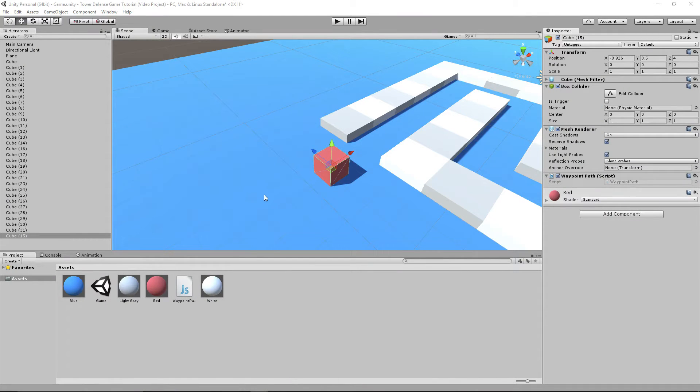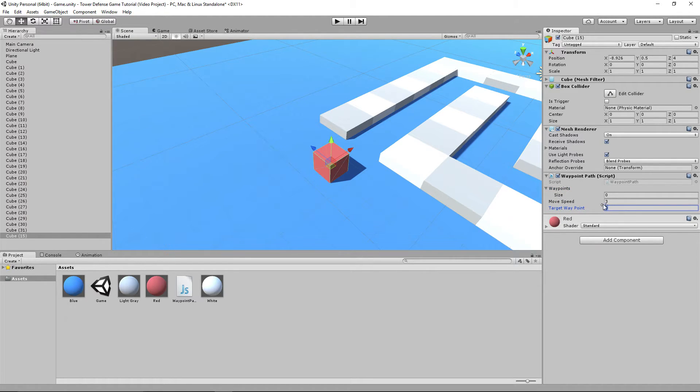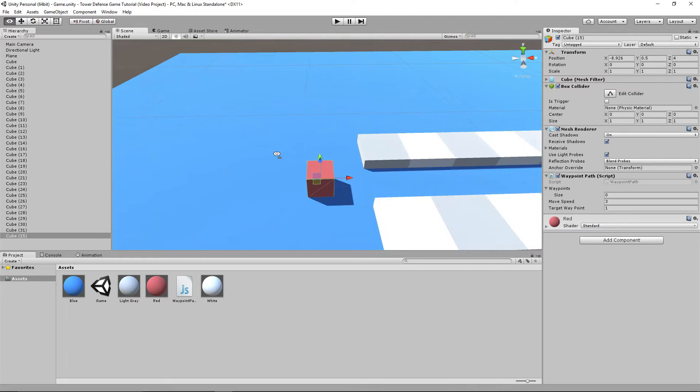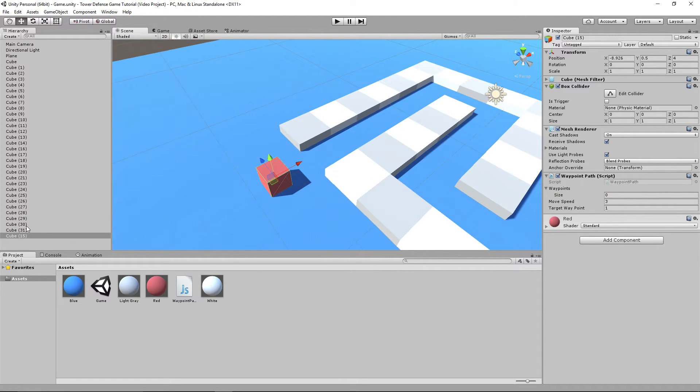Let's close the script. WaypointPath should load up in the inspector now as long as there are no errors. Let's set the moveSpeed to 3 - that looks like a good speed. The targetWaypoint should actually be set to 1, not zero, because the first waypoint is index zero and we're going after the next one. So our starting targetWaypoint is 1.